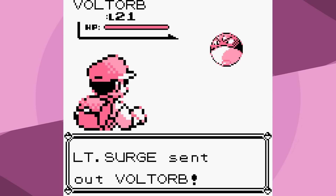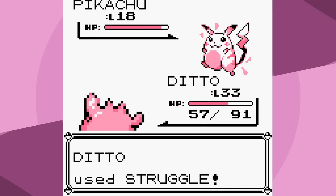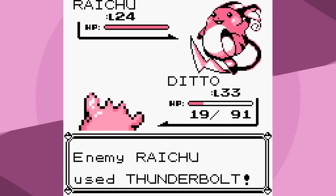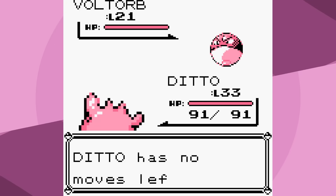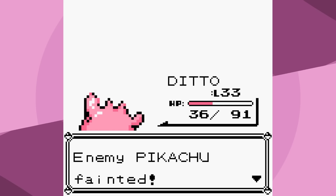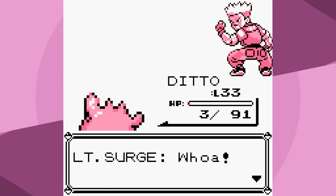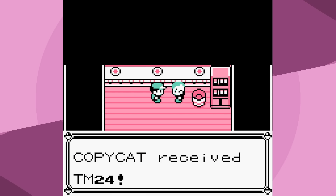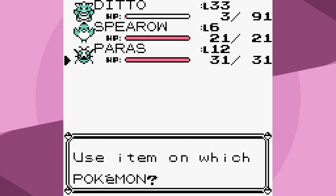I decide to use untransformed Ditto for Surge as well - there are only three Pokémon, and at level 33, the normal-type Struggle just makes a lot of sense. We lose the first attempt but try again. We get Tackle from Voltorb, Quick Attack from Pikachu, and Growl sucks, but that crit really helps. X Speed - we had three HP to spare. A win's a win. That's three badges down, and so far everything has been pretty good, but that's going to start to change fairly quickly.